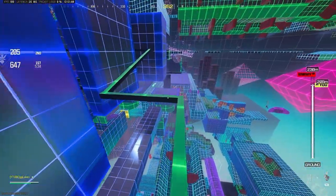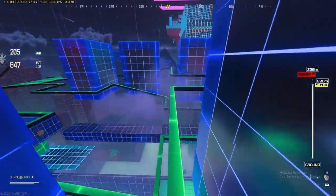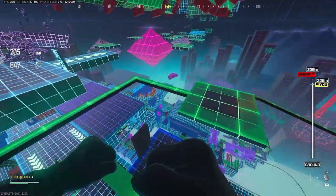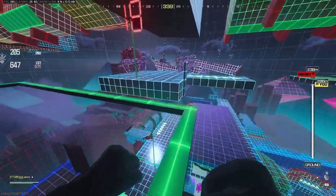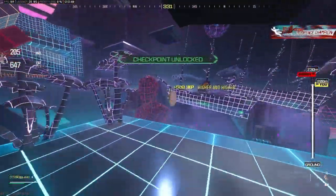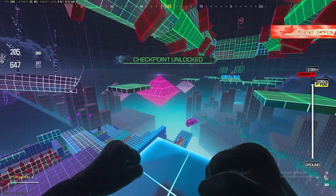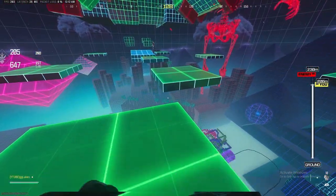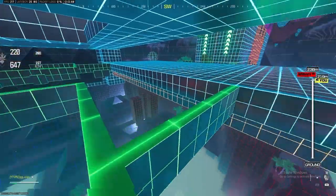For coin number eleven, once you go to this course right here it's pretty simple to grab. It's right here after the 18-hole at 206 meters.